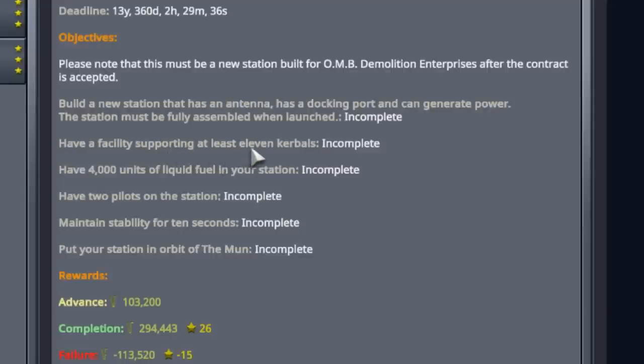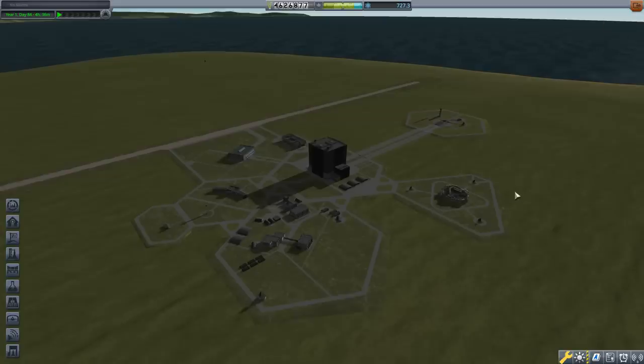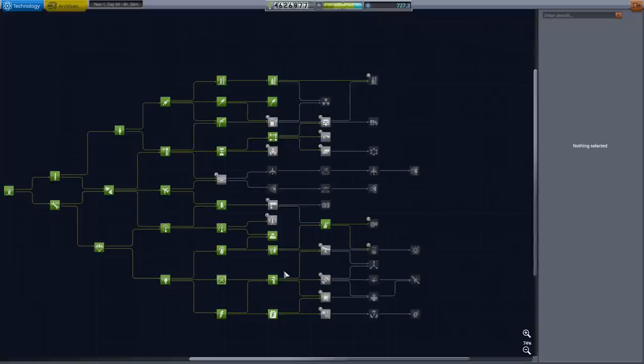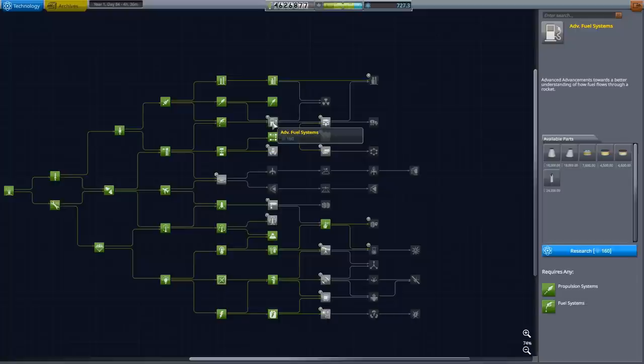The requirements: have a facility supporting at least 11 kerbals — much bigger than what we've had before. Have 4,000 units of liquid fuel in your station — that's a lot. That's what this episode is going to be all about: getting all of that up there. Have two pilots on the station, so you actually do have to crew this one. Maintain stability for 10 seconds as always and put that station in orbit about the moon. The completion payout, advance, and reputation are very good. We also want to unlock one more tech node.